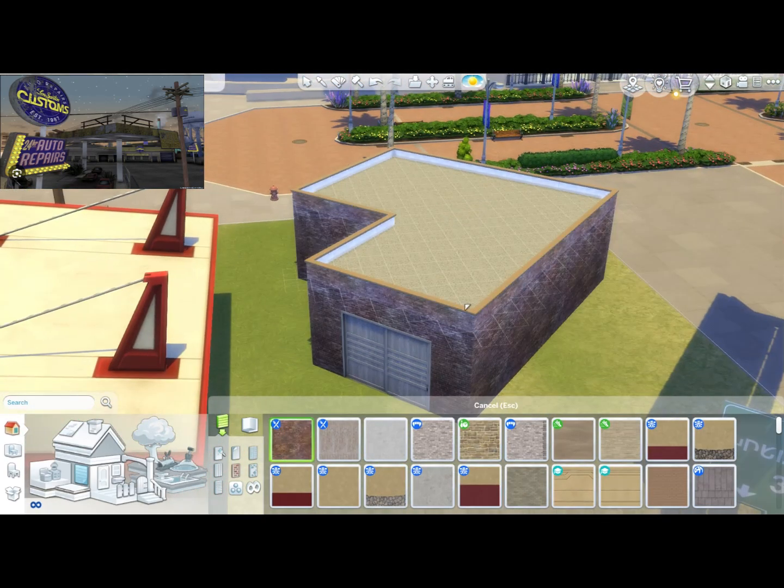I've built Franklin's house, Trevor's trailer, Michael's house, and the apartment that Floyd and Debra live in — all of those are on the gallery if you ever want to download them. You just have to scroll back a little bit or search the name of the house you want to find.